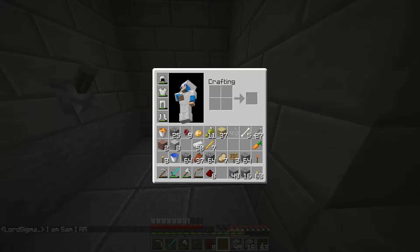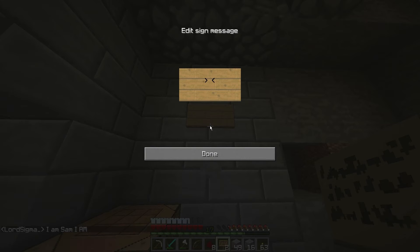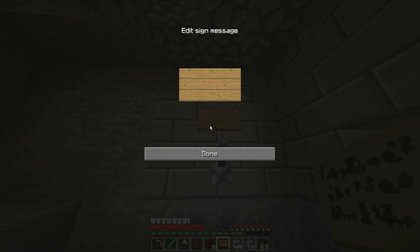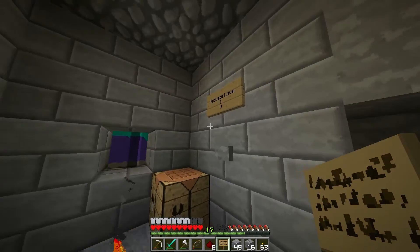There's a crafting table. Do I have a sign? I do. Okay — activate lava, and then I'll go... stop zombie. And there we go, I think that should be pretty much it.